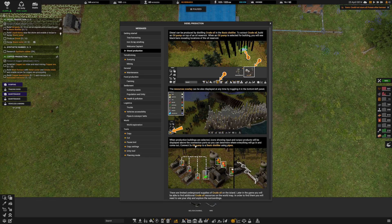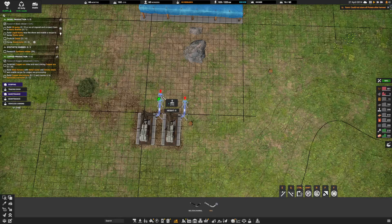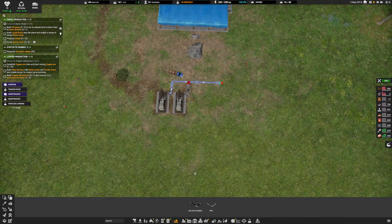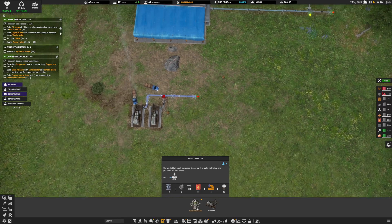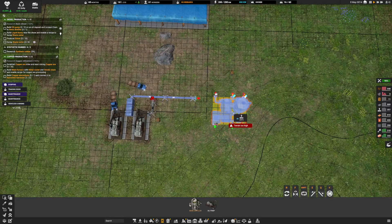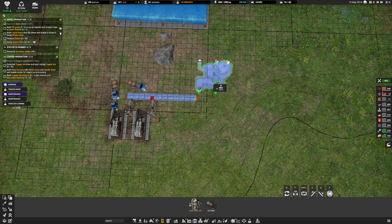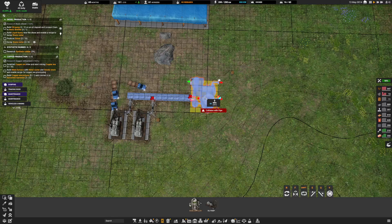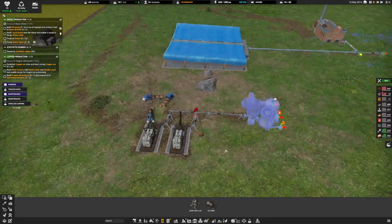It only says two, though. We can do that, and then we can build a distiller. It allows distillation of low-grade diesel but is quite inefficient and produces a lot of waste — that's not good. Look at all these inputs, this is crazy. So I could rotate this and place it like that. Good, good, good.